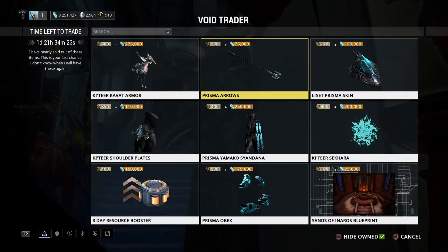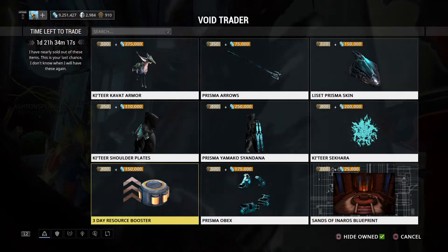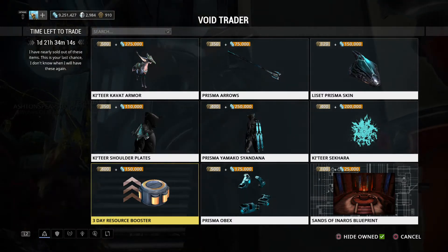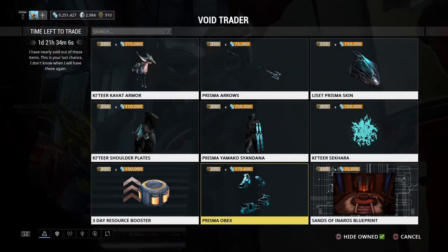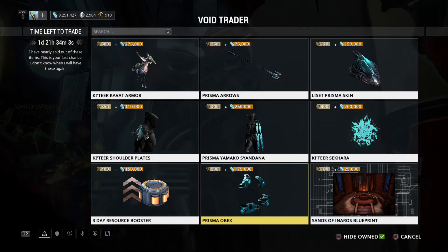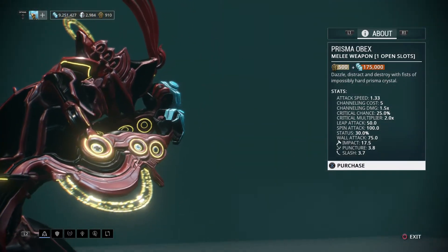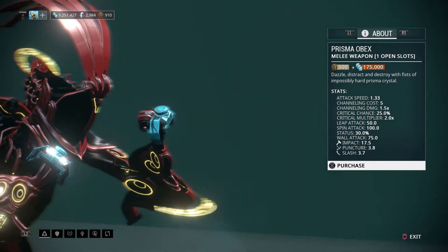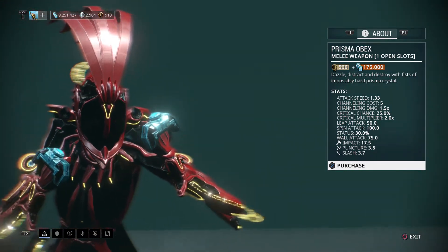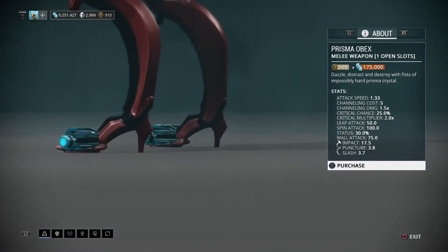We don't really have that much here to speak of. With the Resource Booster, you can get it if you want, but personally I think it's best if you just wait and use some platinum for that. I would definitely say if you haven't got the Prisma Obex — and I believe you shouldn't have it since this is the first time it's come to consoles — get it. Let's take a look at the stats: very good crit, very nice status chance, mainly Impact damage, and a very fast 1.33 attack speed.